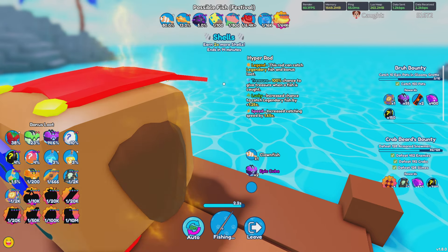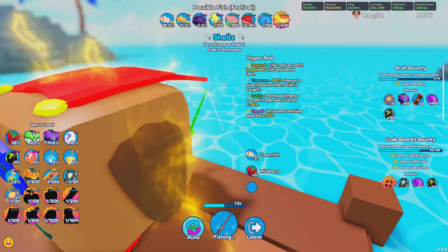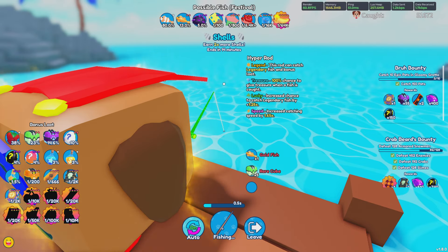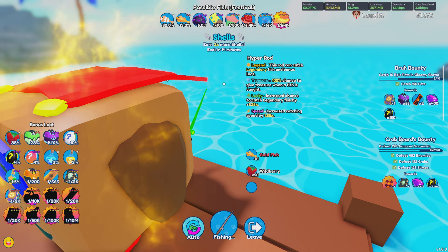If you guys do want to see the other Mythical Pets, I highly recommend you click the link in the description to my video from two weeks ago, because we got more leaks about the Mythical Pets then than we do now. The first pet that we have is actually going to be called the Mythic Malevolent Cosmo, which just looks absolutely dope. So I hope you guys saved your cosmos from this update.